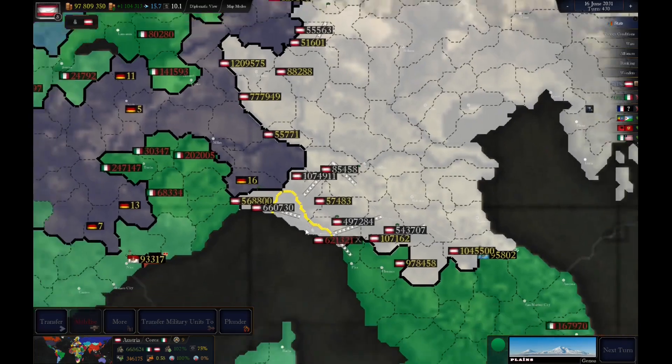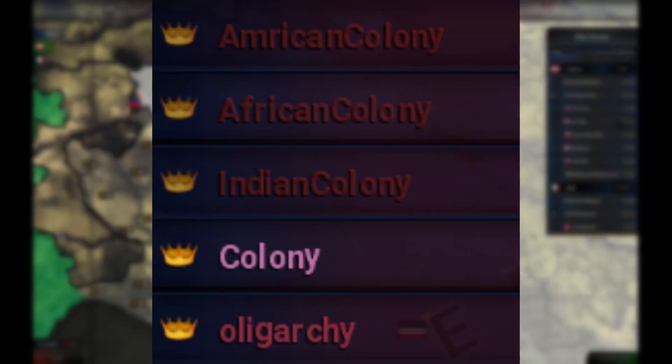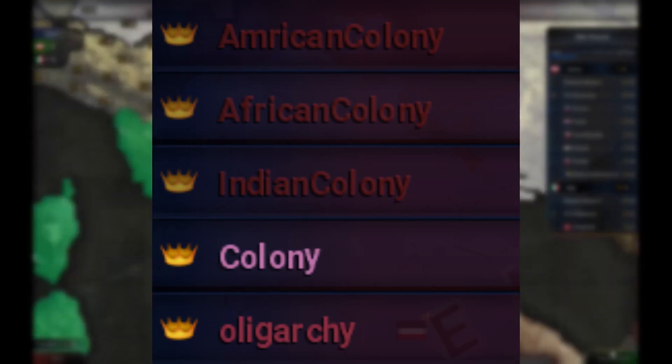I've made flags wavy. I've also added some new government types and changed the present ones. I've added American colony, African colony, Indian colony, and oligarchy government types.